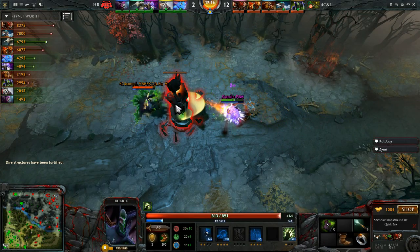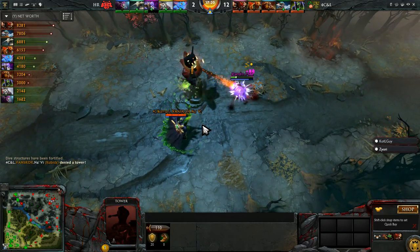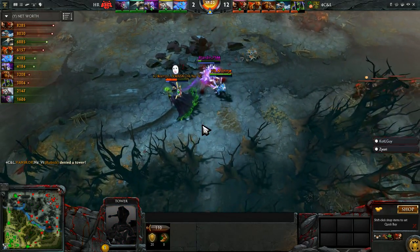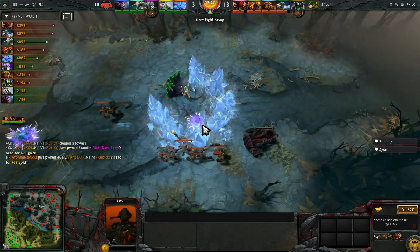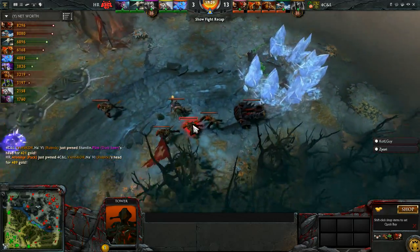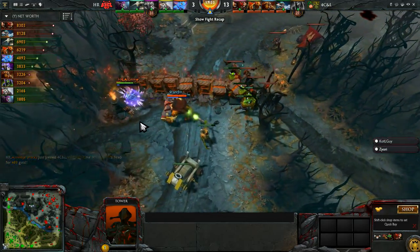Up top, Vanscord gonna duke it out against PSM to try and find the last hit on this tower. Who gets to deny? Who gets the last hit? Oh — it's Vanscord! He fakes him out. PSM thought he had it. But now FNNJ is on his way in. Vanscord may have denied the tower. He takes the Darkseer with him before the puck finds the kill — Vanscord making it happen.